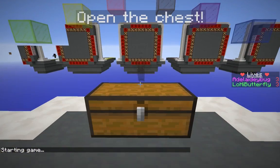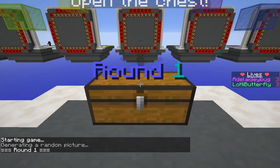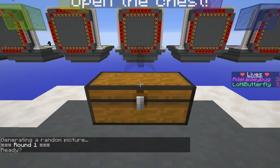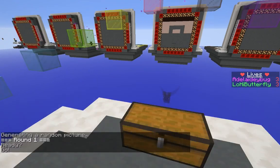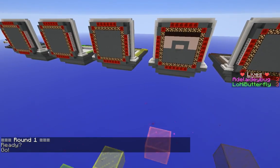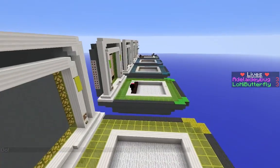Alright, Orla, you're going to start the game. Here we go! So we need to open the chest — click on it and then we're generating a random picture, so you can just fly up. Fly over here and you'll be able to see what we're supposed to replicate.